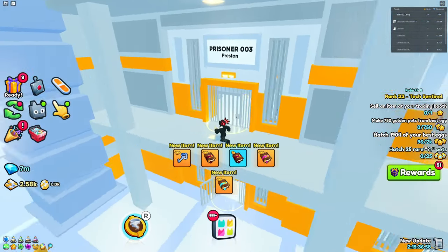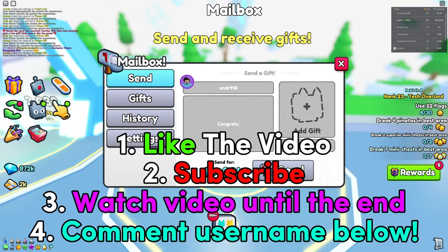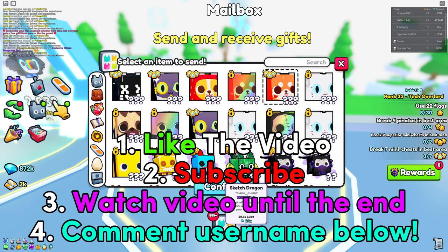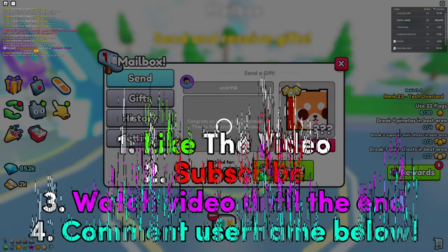If you want to enter any future huge giveaways, make sure to follow these four steps: number one, like the video; number two, subscribe to the channel because if you aren't subscribed you won't win any huge pets; number three, watch the video all the way to the end; and number four, comment your Roblox username for a chance to win the huge pet.